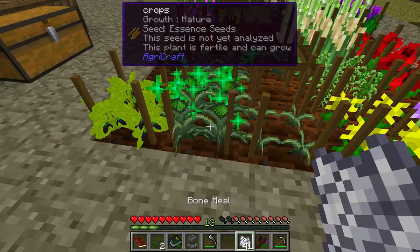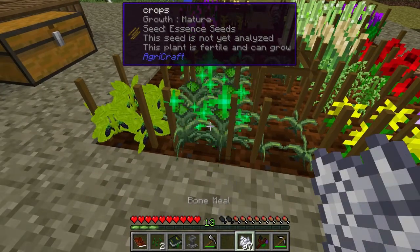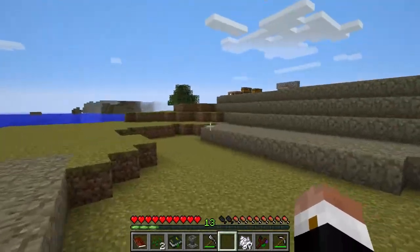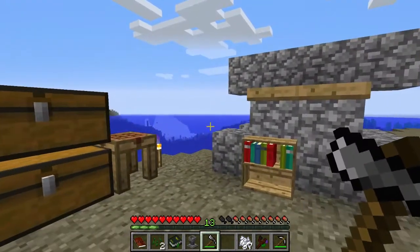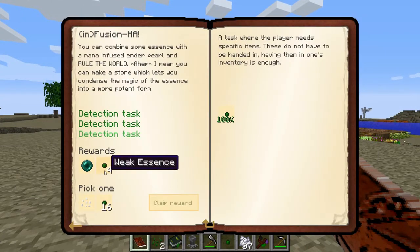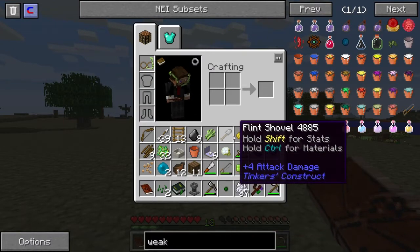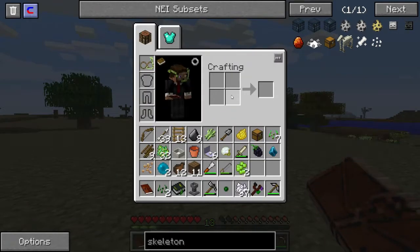We're driven by progress — not actually accomplishing our goals, but it's progress that makes us happy. Weak essence — boom. I'll take the skeleton soul seeds. The seeds are expensive but we're going to take them.